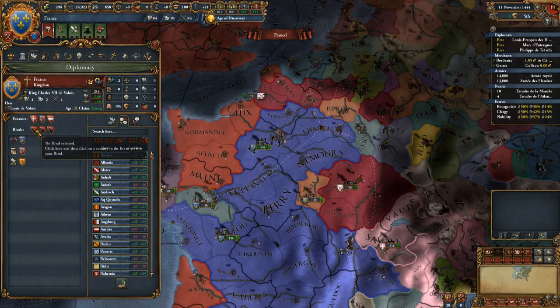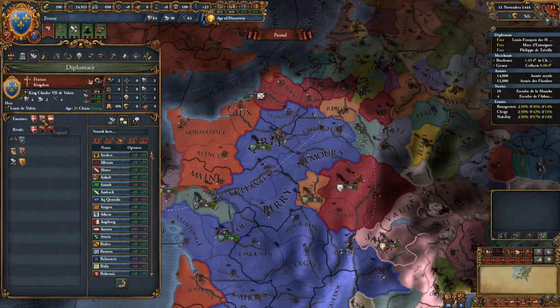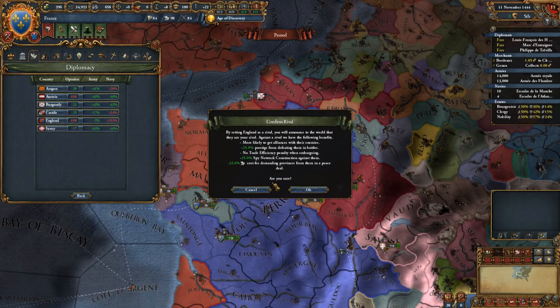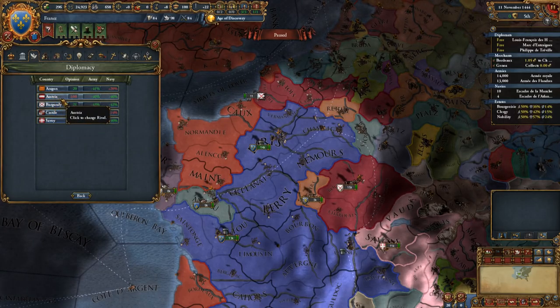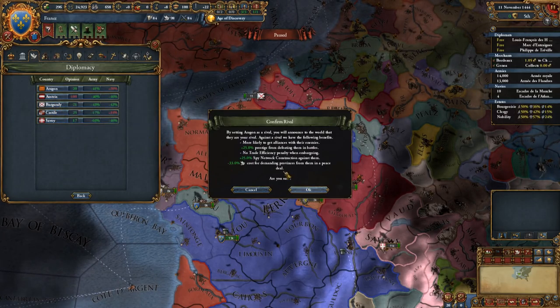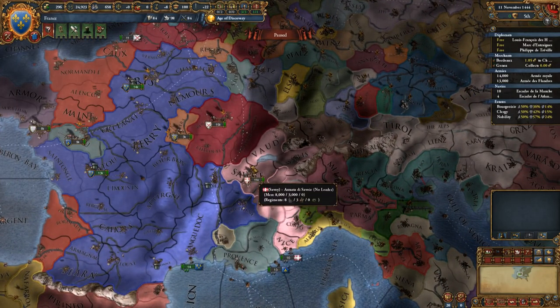Currently our rivals are Denmark — yes, I will re-rival you. England, yes. Austria — I don't really want that, I'm going to put Aragon instead. I want to go after Aragon. Let me check something about Savoy.